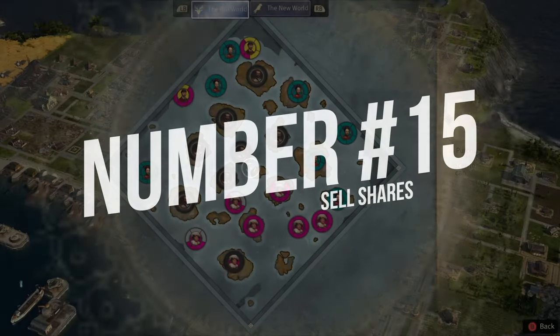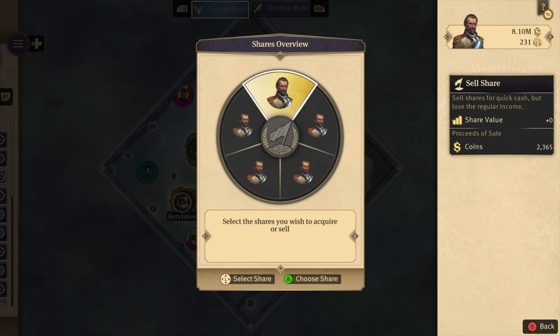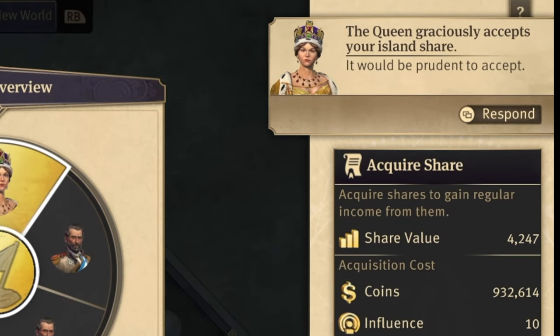Tip 15: You can sell shares you've acquired, but it will sell them to the queen instead of the AI player, at a much lower rate than the rate you bought them for. But at least you'll get some quick cash — it would be prudent to accept.